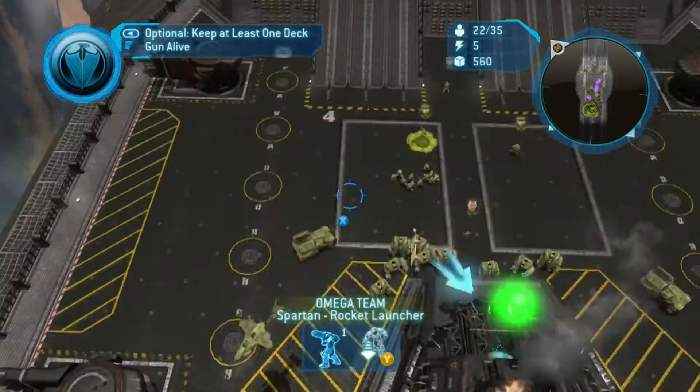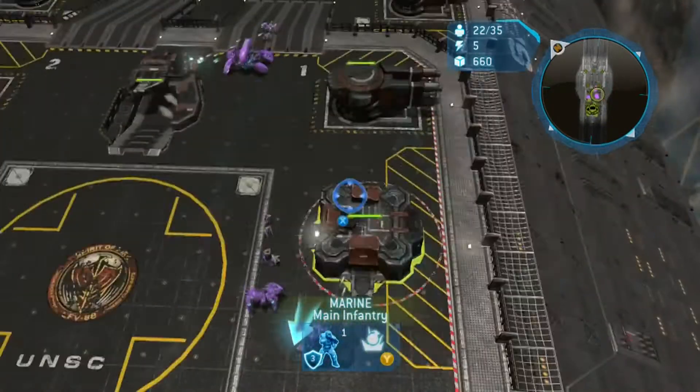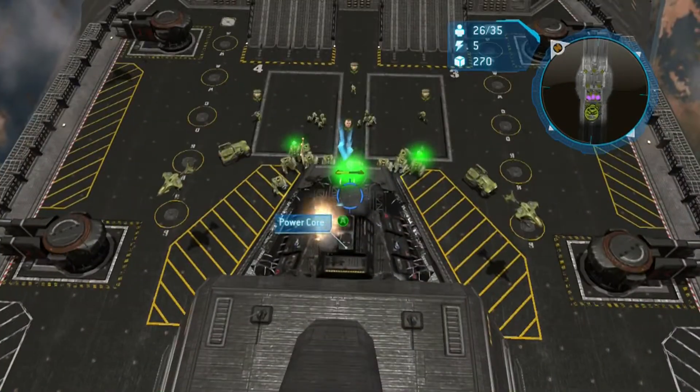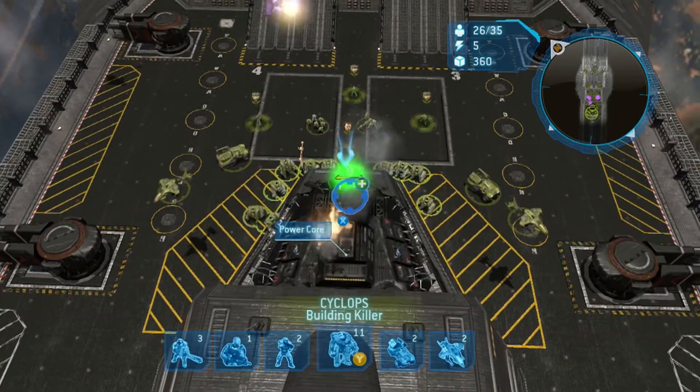Kind of weird that the Spirit of Fire is able to deploy its own healing unit on top of its own hull, but that's alright. As for the rest of the units, you can see that I surrounded the area so they basically form a defensive perimeter around all the Cyclops who are distracted repairing this power core.